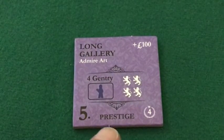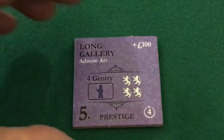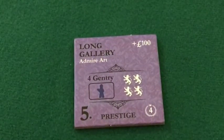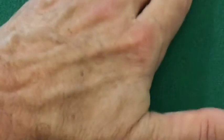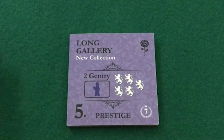If you never host an event, just the fact that you have upgraded an aspect of your manor house is worth four victory points at the end of the game. But once you host an event, the tile flips and is stored in the organizer on the back side.